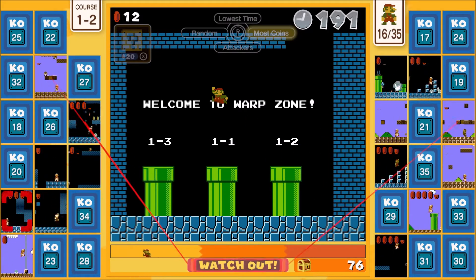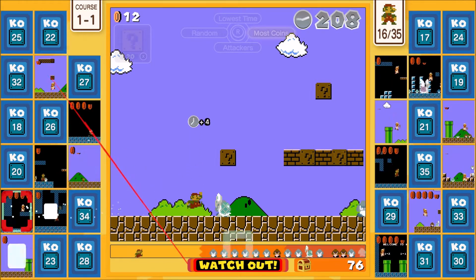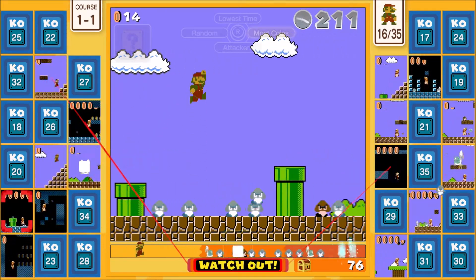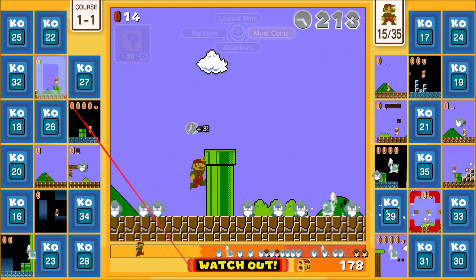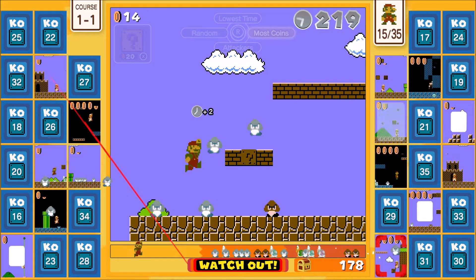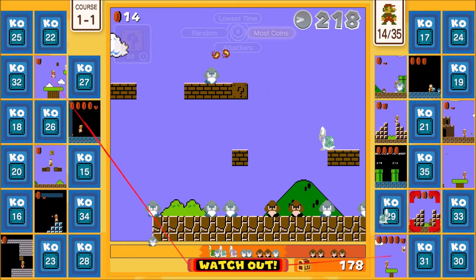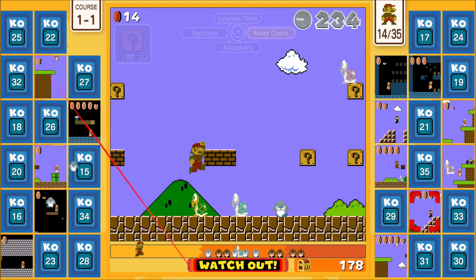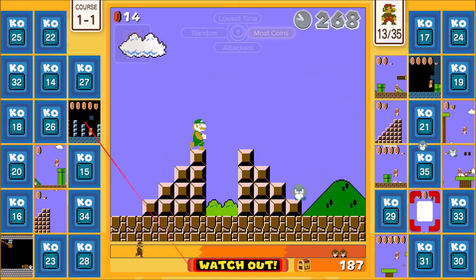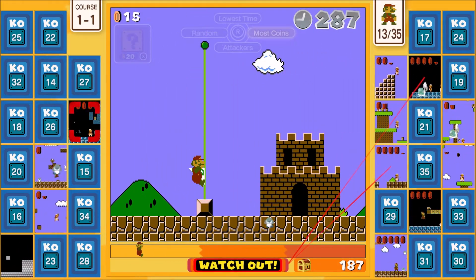1-3 or 1-1? I need a mushroom. Be careful — tons of enemies. You're okay, get the mushroom. You have lots of time. Just recover, I just want to get a fire flower. You can get a ton of time anyway. The turtles did fall off — we just had a really big string of luck.